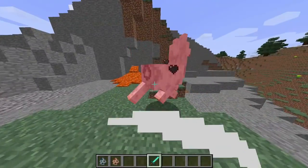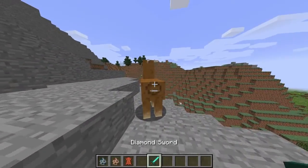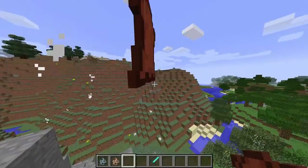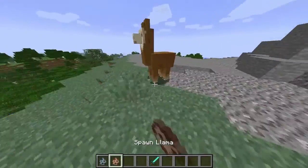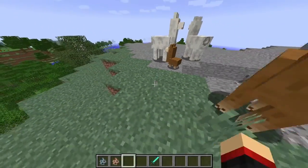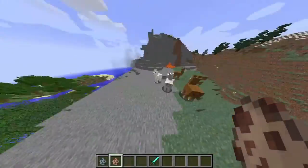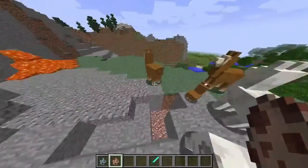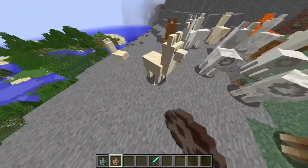Llamas — I love them, they're amazing. I'm pretty sure they only drop leather, yeah. There are different kinds too. The llama can spawn in different things. You can ride them but I actually don't know how. I'm pretty sure there are different sizes as well — they kind of remind me of the polar bear.